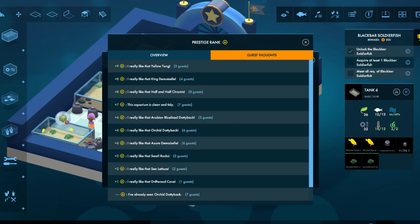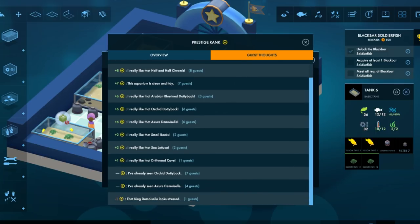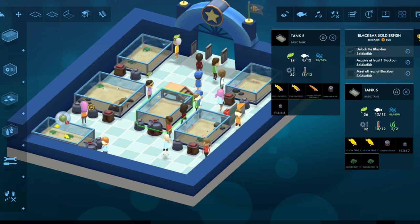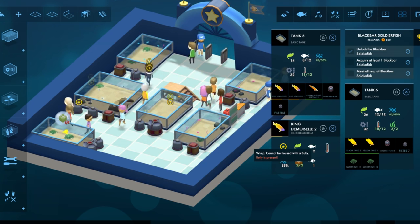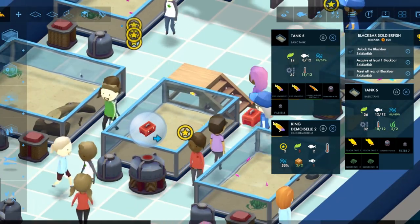I've already seen Orchid Dottyback. That King Damoiselle looks stressed. Oh no. Black Parcelfish is pissed — oh, they need a cave. That's cool. What's stressed? Cannot be housed with a bully — bully is present. Oh no. No bully!